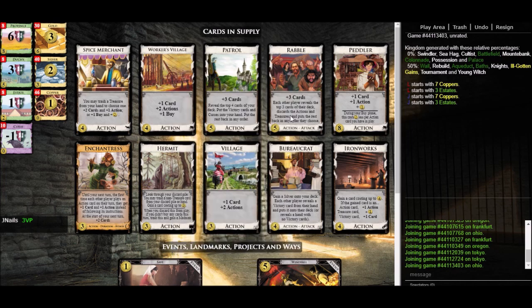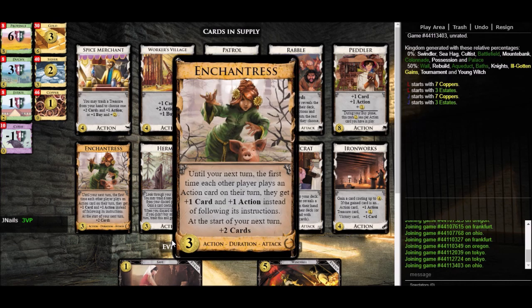Each of those are functionally plus two draw. And here we have Enchantress. Enchantress isn't going to draw us anything on our turn, but when we play it, next turn it will draw us two cards. So Enchantress nets us one draw over two turns. If for example we had two Enchantresses and played one each turn, that's minus one draw per Enchantress, but since we're playing one each turn that's minus one and then we'd be drawing two cards each turn. So two Enchantresses across two turns nets us one draw per turn.